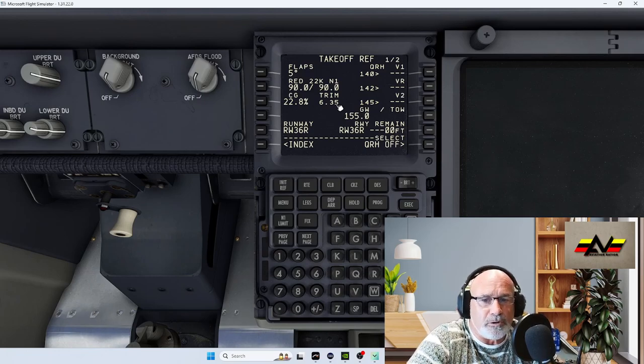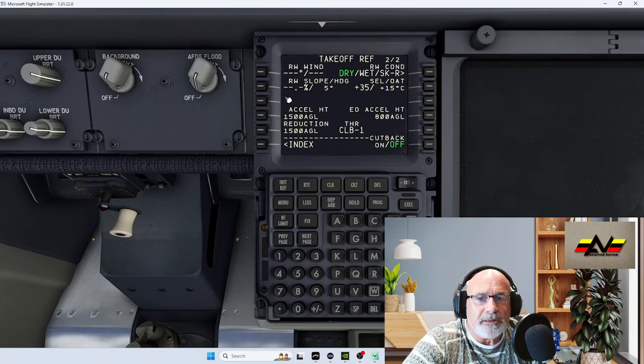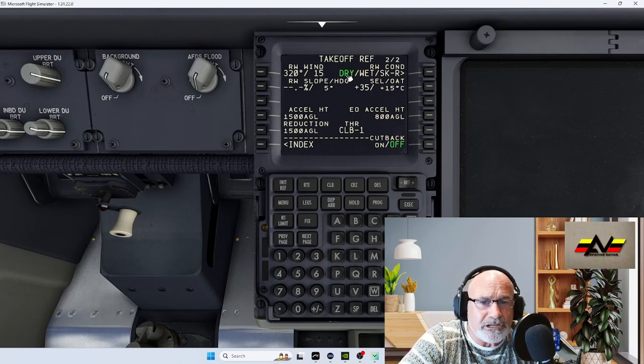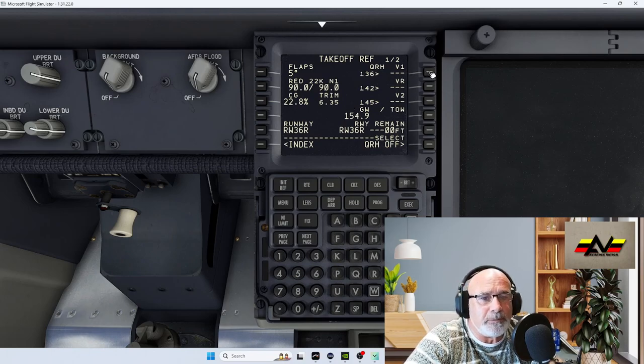Before entering the V-speeds, go to page two. Enter the winds again: 320/15. You don't need to worry much about the rest of this page. For conditions, we are dry — so that stays. Go back to page one and now enter the V-speeds: V1 is 136, VR is 142, and V2 which is rotate is 145.